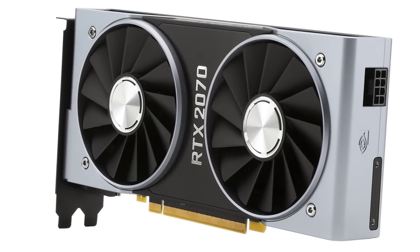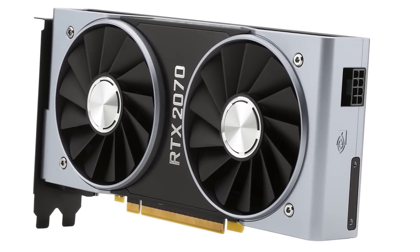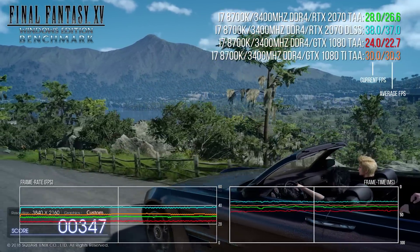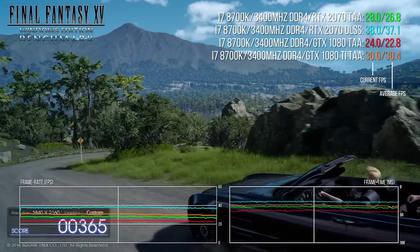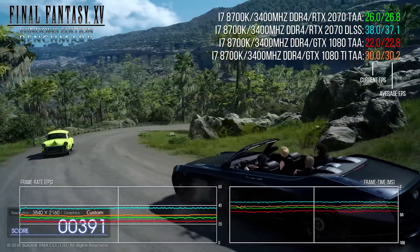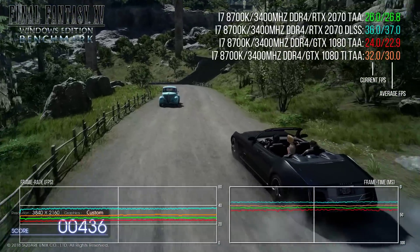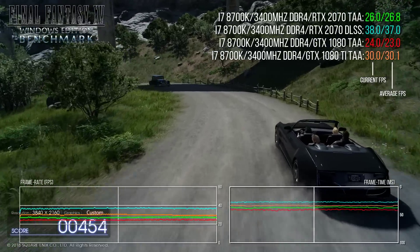For most of my benchmarks I've detuned the Gaming Z to Founders Edition clocks to ensure parity with other FE benchmarks, since many 2070s on the market come with a mild overclock out of the box. To begin with, I'm looking at DLSS performance, as this is going to be a key Turing technology with a particularly profound potential impact on the RTX 2070. Let's begin with Final Fantasy 15, stacking the 2070 up against 1080 and 1080 Ti.